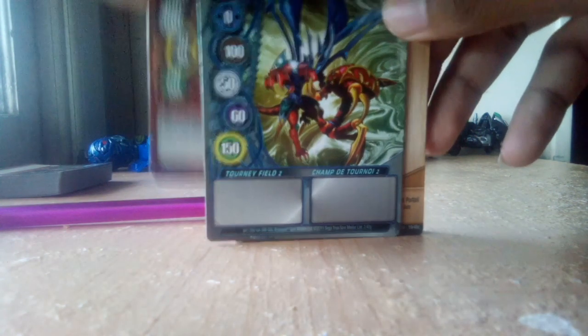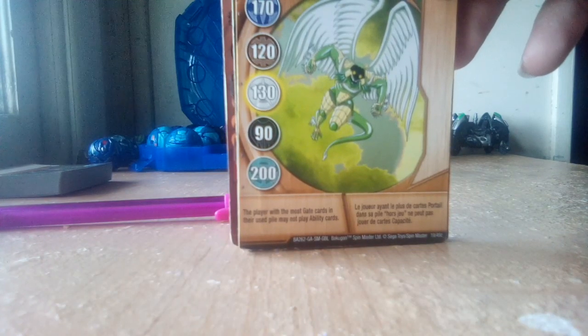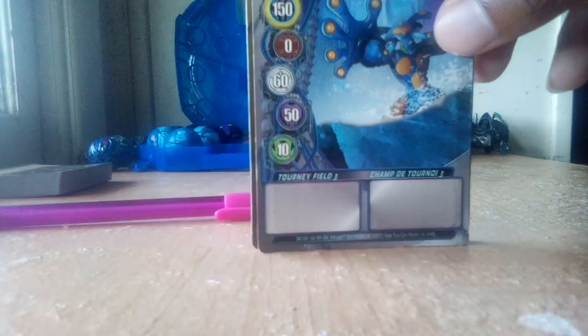I also have Core Strength — I actually came up with a strategy using this along with my Striker Flag. If there isn't a Bakugan in this battle, the Bakugan with the lowest G-power wins this battle. Turney Field Two — that looks really good. And then this is Lift: the player with the most gate cards in their use may not play ability cards. That's bad. Turney Field Three. And then Double Jump, which is the same thing as Double Ground — instead of getting just one gate actuality bonus, your Bakugan gets both. That's it for all these cards.